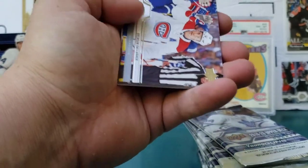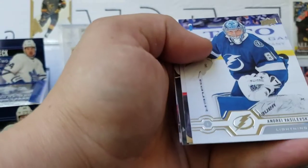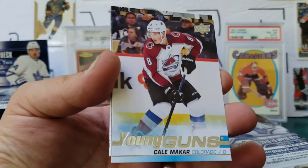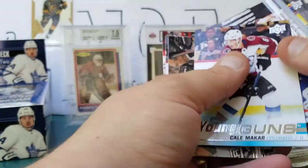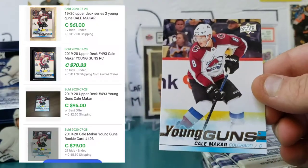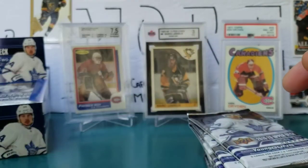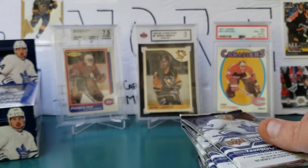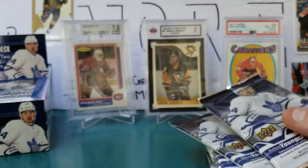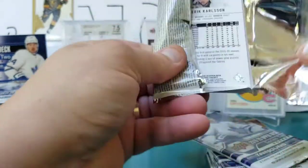What do you guys think of OPC Update in Series Two? Let me know in the comments. Brendan Gallagher, Mitch Marner, James Neal, Andrei Vasilevsky — and Cale Makar Young Guns! Yes! First one! Kopitar, Dunn, Montour — wonderful, wonderful. I do already have one but I'll take a second one. Cale Makar Young Guns out of a retail box — beautiful!